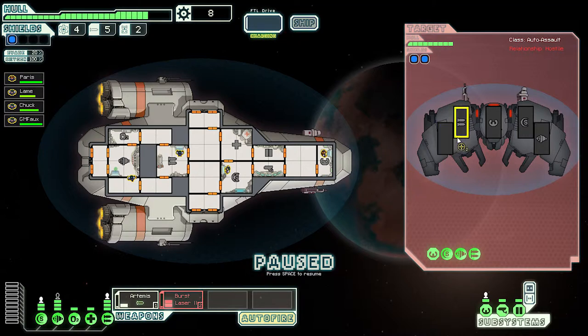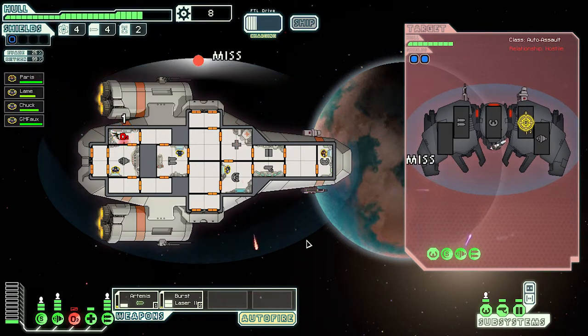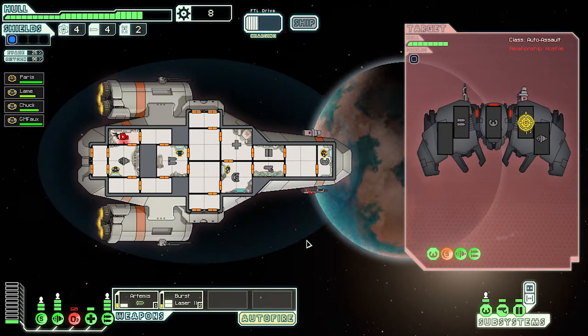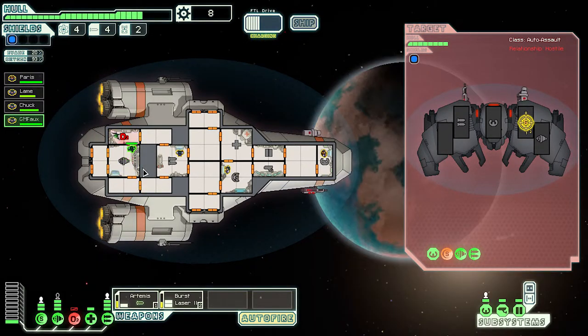Let's pause, power up our weapons, and attack their shields. Artemis — fire right on their shields, let's go! They're powering up as we speak. It's intense — come on, charge it up already. They're charging up as well. The first hit went right to our O2 sensor — we're low on O2. We should send somebody in there to repair it. Grabbing GM Foe to repair it.